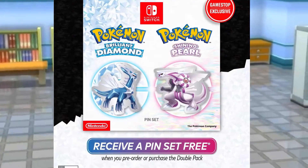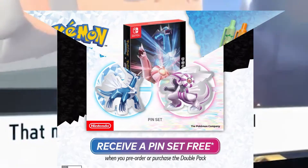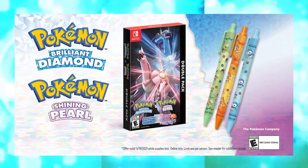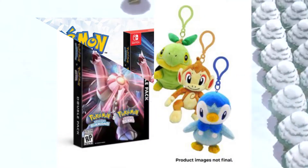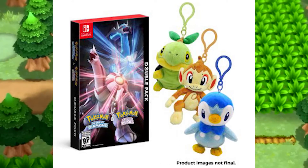With GameStop, you will receive two pins featuring Dialga and Palkia with the double pack. If you go with Walmart, you will get a set of three pins featuring Turtwig, Chimchar, and Piplup. But the best one, I think, is the Poke Center's pre-order where you get some nice cool swag — three plushie keychains.